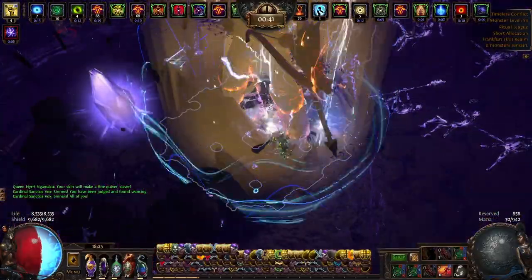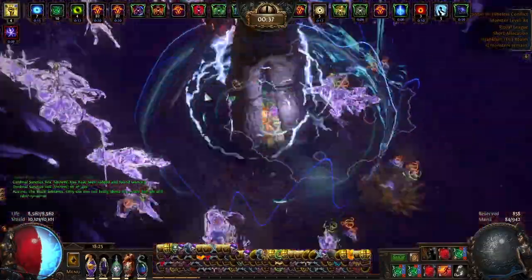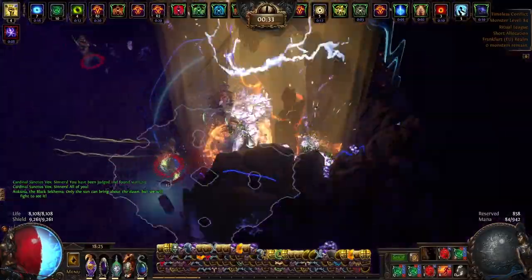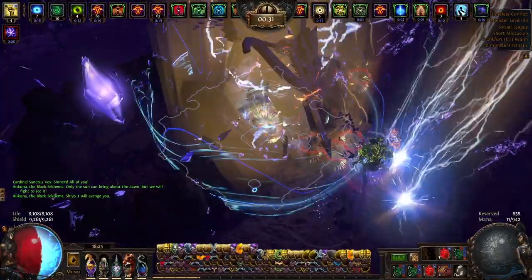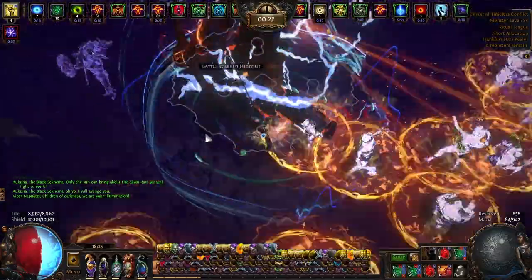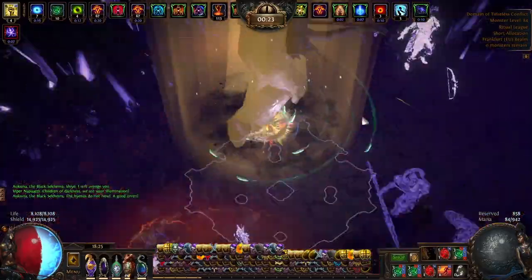It's amazing for content like legion emblems. You can run five-way emblems as soon as you assemble this build and just destroy them, even on two or three player HP, because you scale so well with the buffs you keep getting from the rare monsters in those fights.